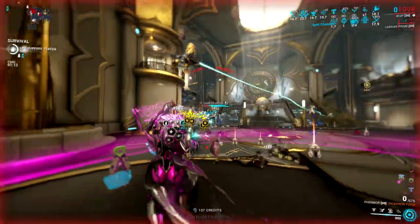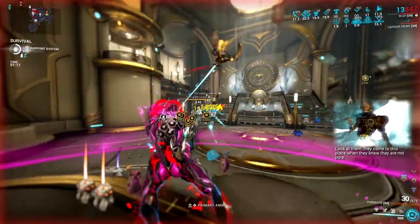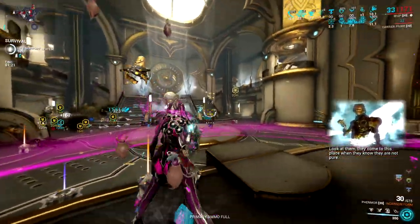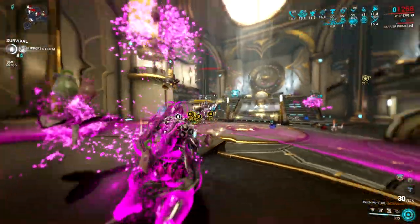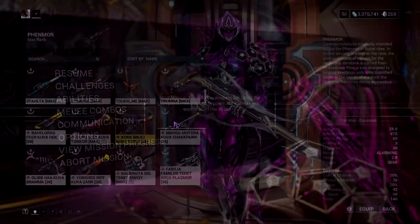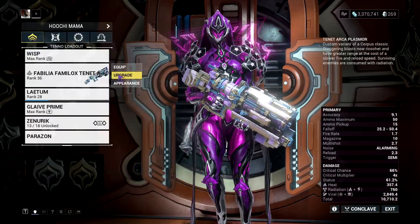You will get these Incarnon weapons in the Angels of the Zariman quest — all weapons are available there. Now let's move to the next gun. The last gun I would like to show you is the Tenet Arca Plasmor.